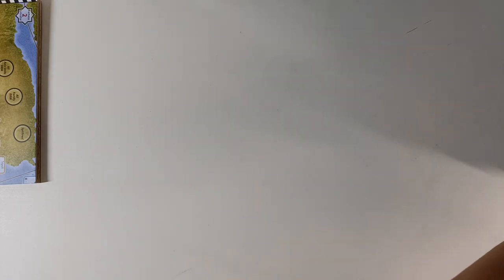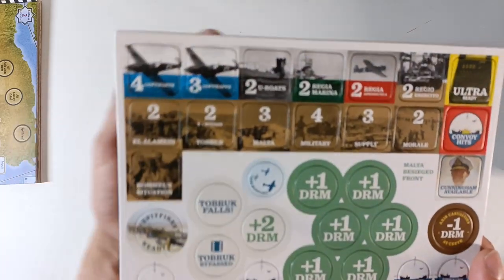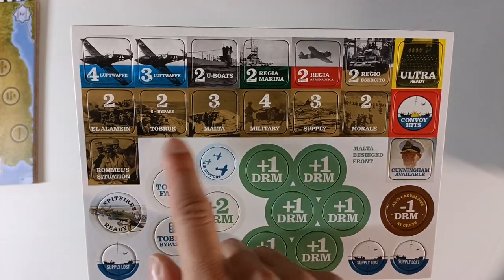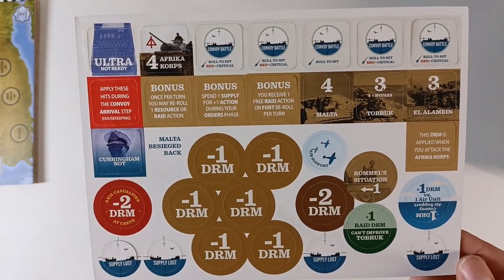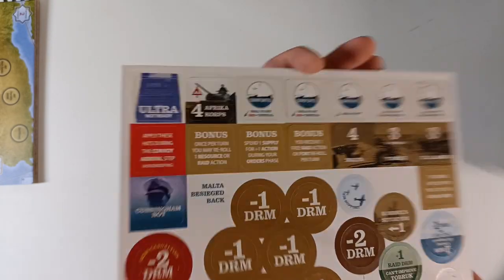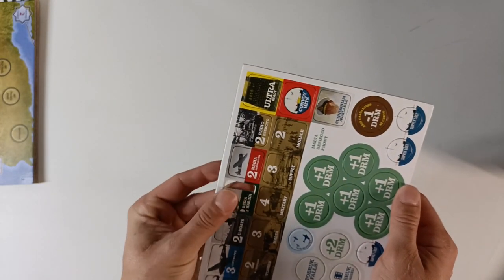Everything that I got from Worthington Publishing has been really, really high quality. Let's look at our counters, which are falling out. Really nice, beautiful period photos, high quality counters. The back side looks like that — Africa Corps, not ready. And they are falling out.